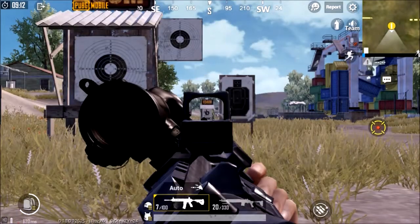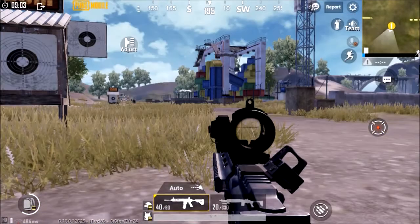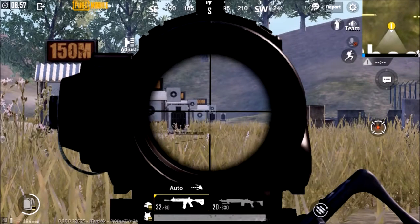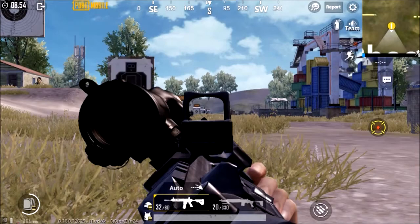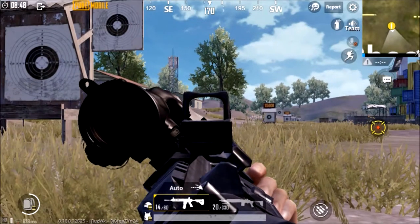I am showing you again. Now I am in scope mode for shooting long-range targets. I can just press this button to switch instantly to the canted sight, so I can shoot the short-range target.